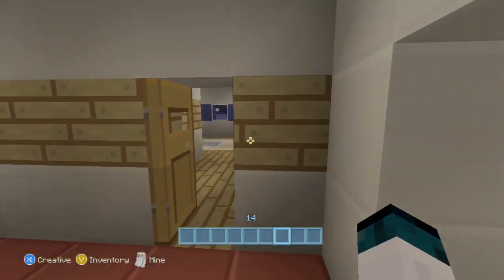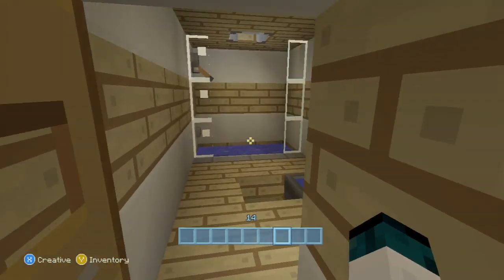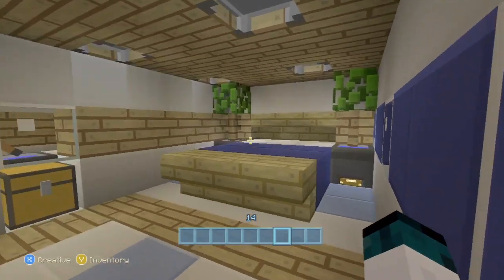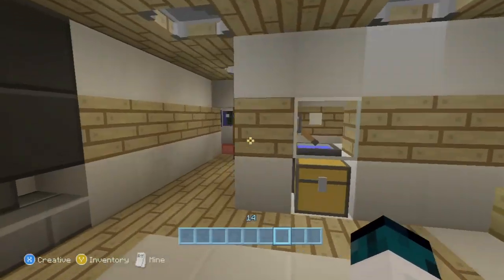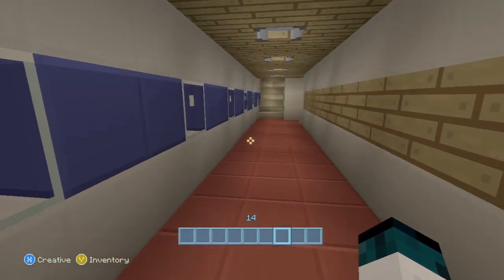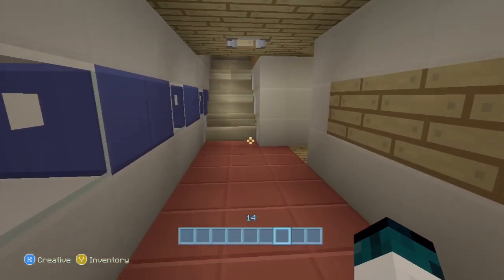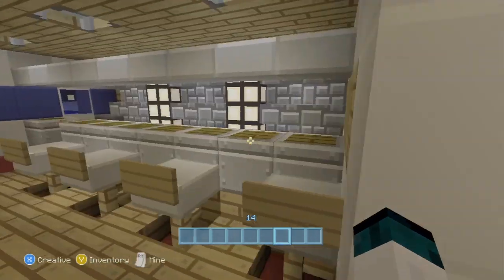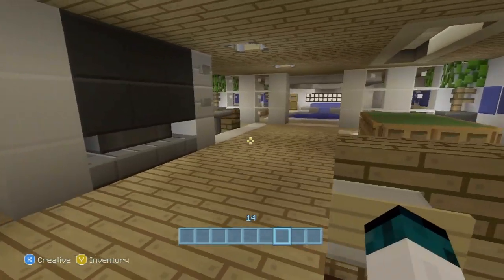We also have a nice small closet for some cleaning equipment or something like that. To our right here we have an awesome guest room — this is for someone that wouldn't normally be here, maybe some of the crew members. It's pretty cool. You can also go upstairs but we're not going to go there right now. To the right here we have an awesome entertainment room — like a bar area with a pool table.